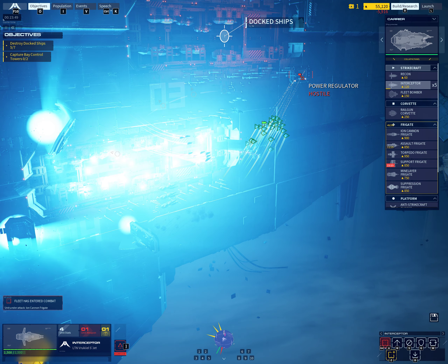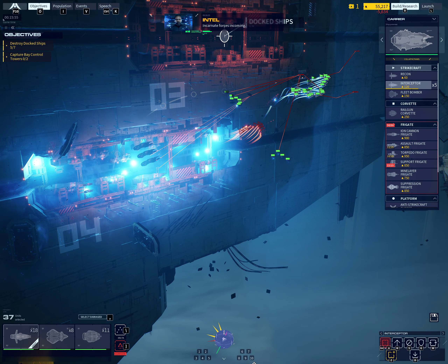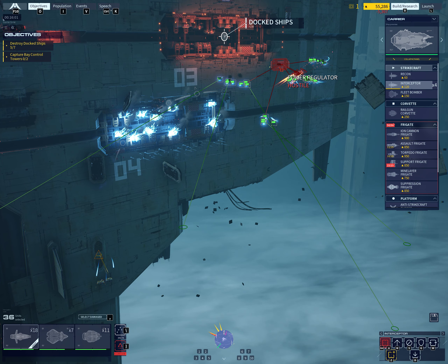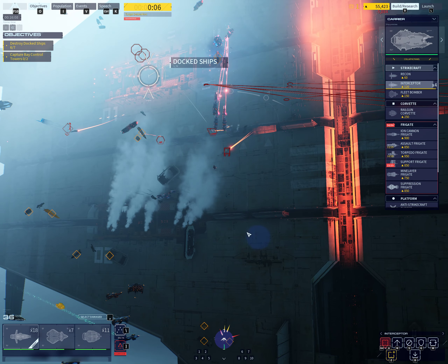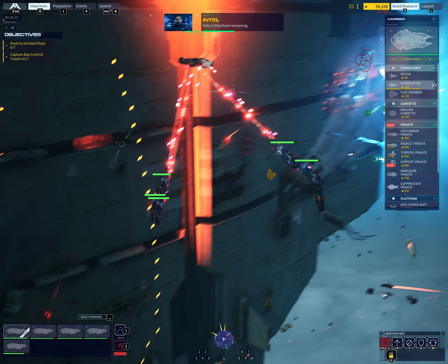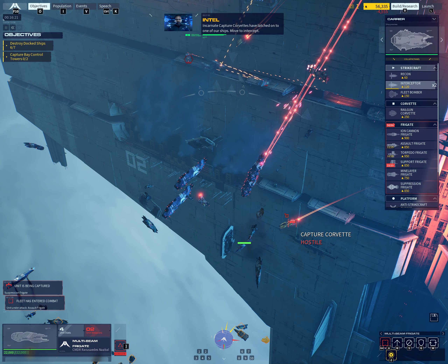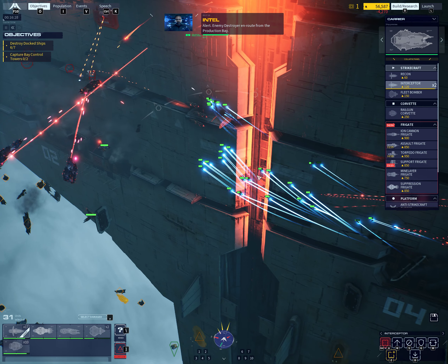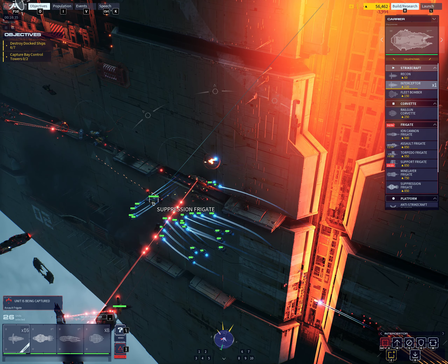Enemy turret engaging — turret has us sighted. Incarnate forces incoming. Only one ship dock remaining. Incarnate capture corvettes have latched onto one of our ships — move to intercept. Alert — enemy destroyer en route from the production bay. Warning — capture corvette has a friendly. Intercept window shrinking fast.